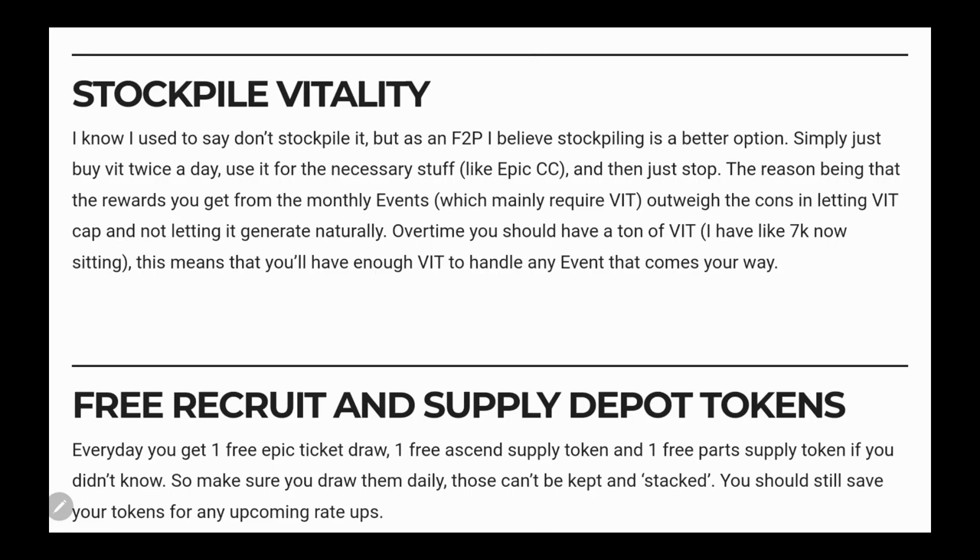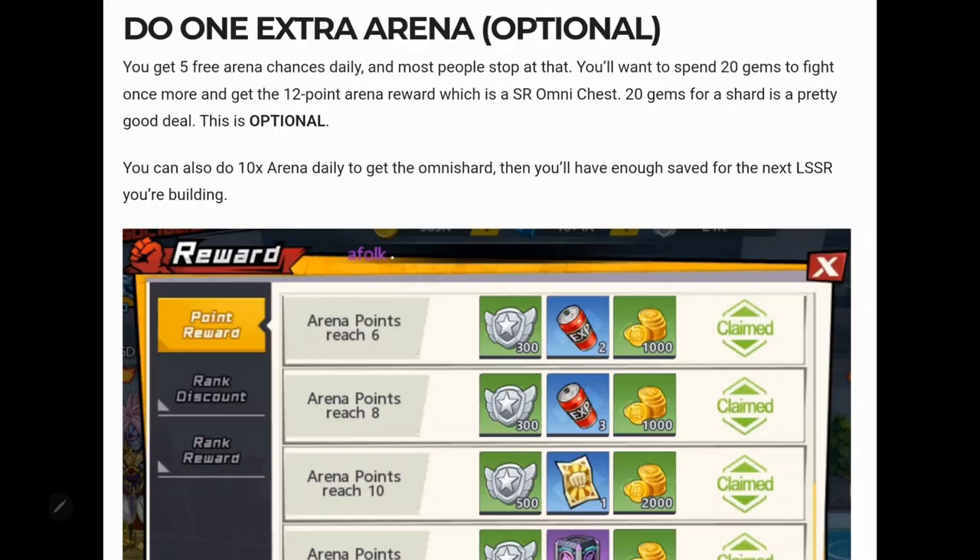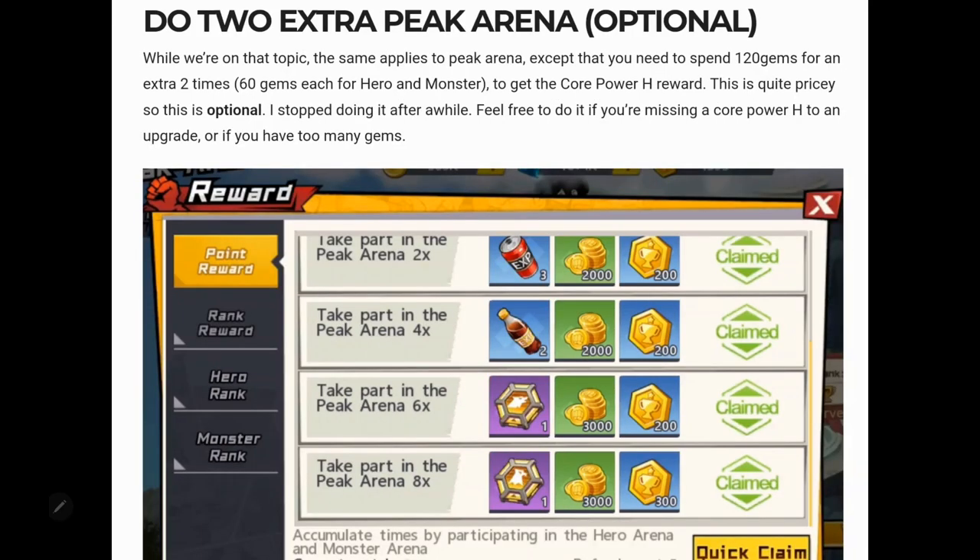In the recruit and supply depot, you get one free try each day — they can't be stacked, so make sure you do it daily. It will be part of your daily quests. In arena, you can do one extra attempt for better rewards, but I don't recommend spending gems if you're low or new — wait until you have a stockpile. Once you do, the extra arena attempt gives you an SR omni chest. Two extra peak arena attempts also increase rewards and are worth it, but only as your account progresses — I don't recommend more than two extra.